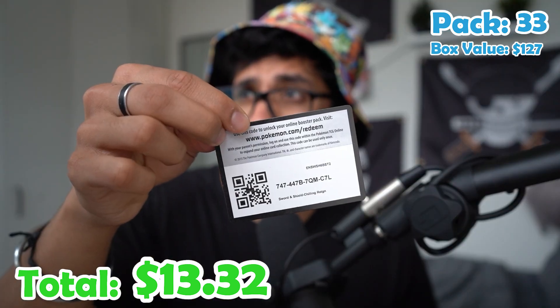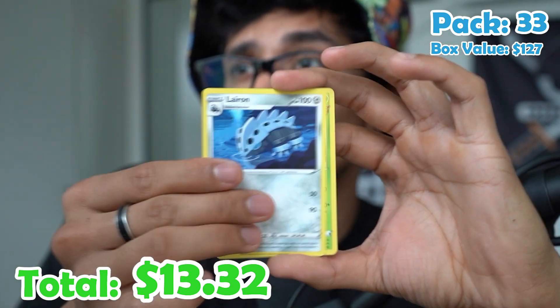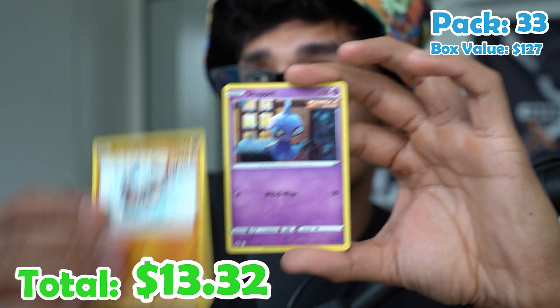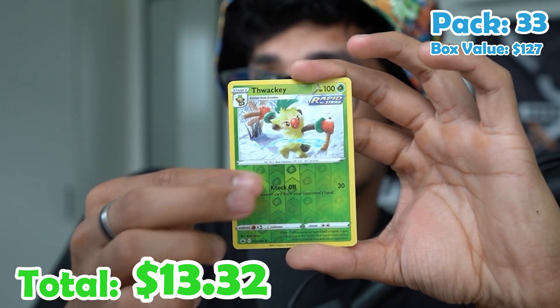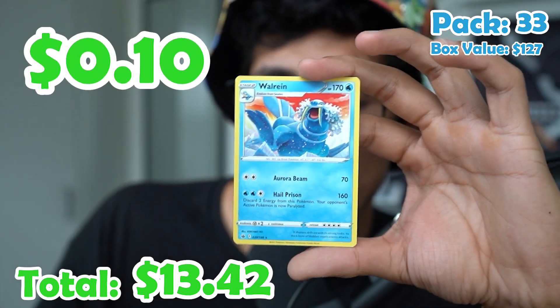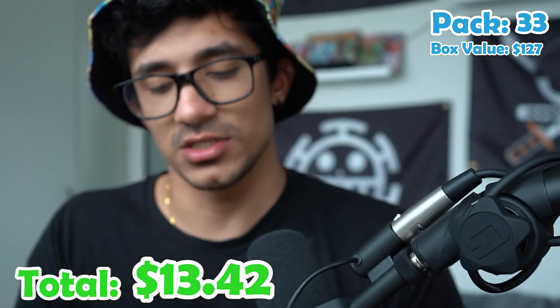Pack thirty-three. Energy, Peck, Hattrem, Lairon, Heracross, Spheal, Hatenna, Rockruff, Shuppet, Thwackey, and a Walrein — non-holo. We haven't hit that yet. That's new.